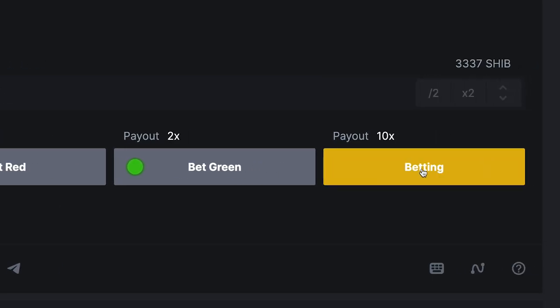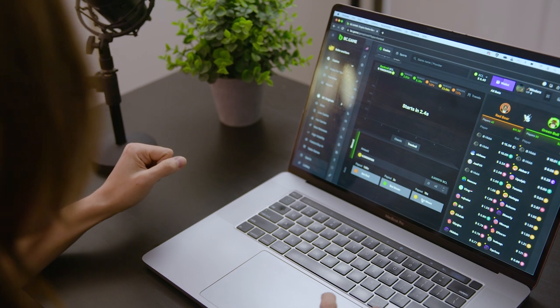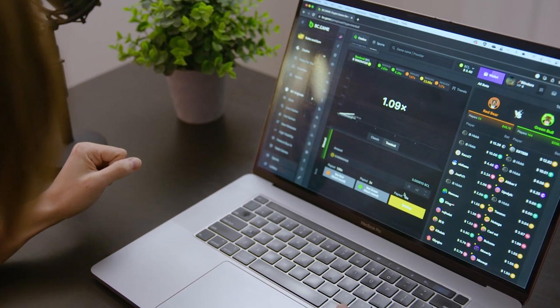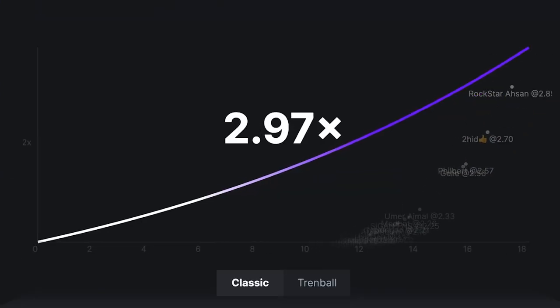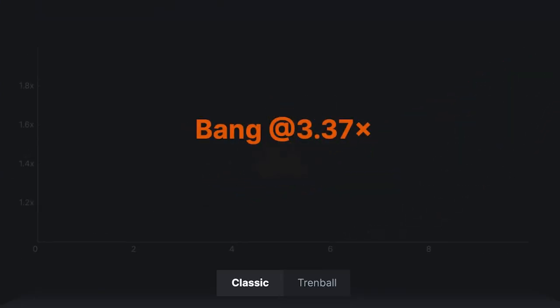Before the game starts, you have 6 seconds to place your bet. Once the game starts, the multiplier will increase starting at one time. You can click on Cash Out at any time to lock in the current multiplier.